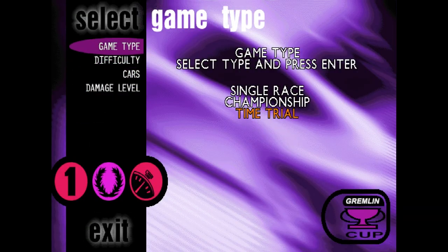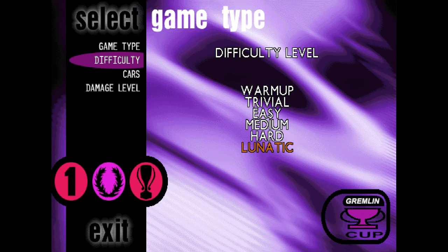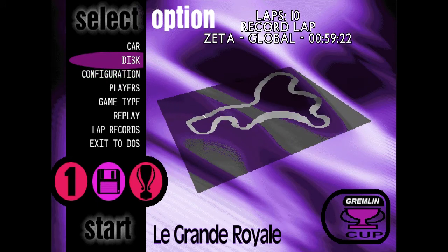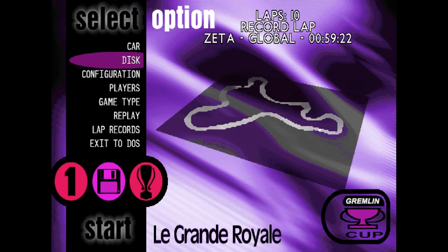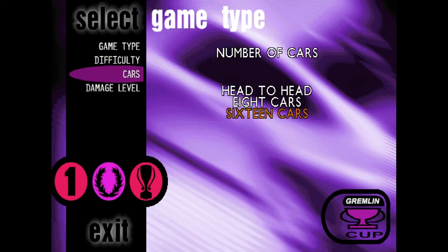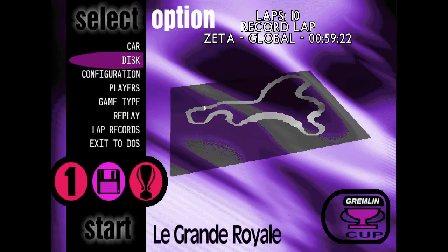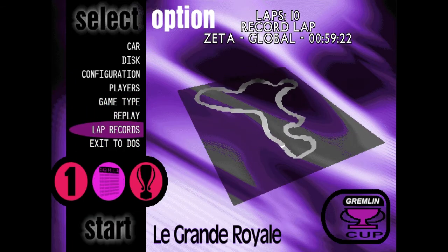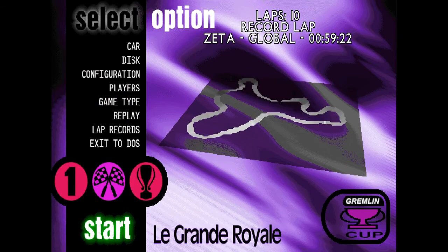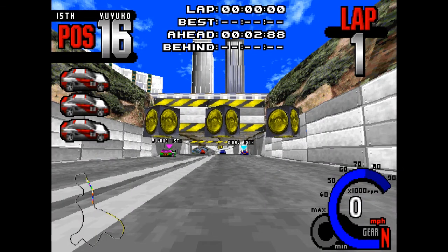Let's get started on the championship, shall we? This is going to be a full grid of 16 cars, damage level high, and difficulty at maximum. The main effect that difficulty has — like I probably mentioned in the episode 0 video — is the number of laps of the race. For instance, if I were to drop the difficulty down to warm-up, the laps would go down to 2. My teammate is Familia. Drivers ready! Engines ready! Go!